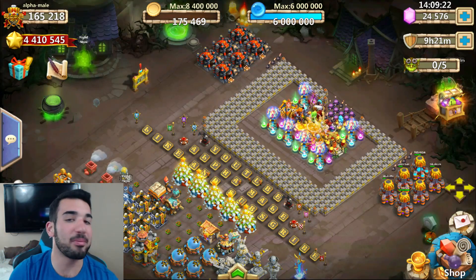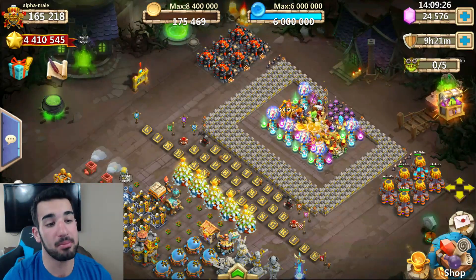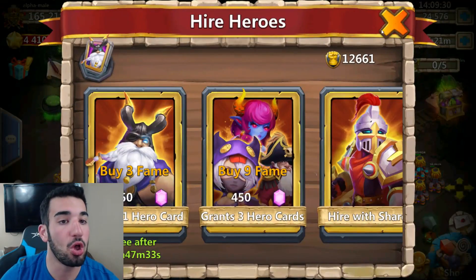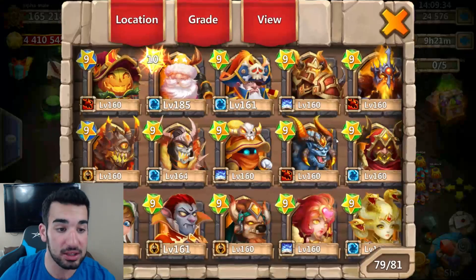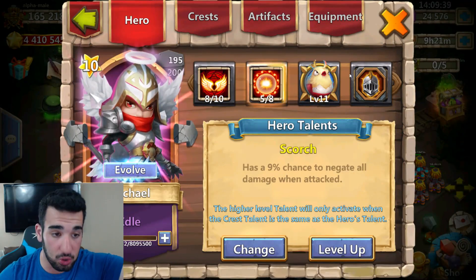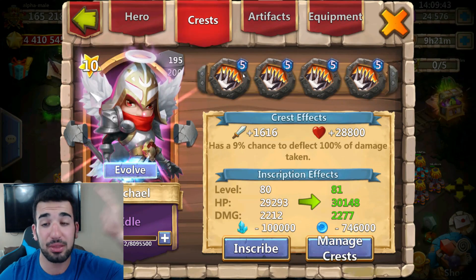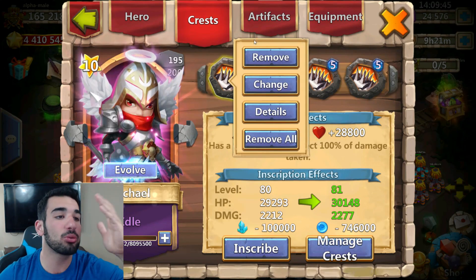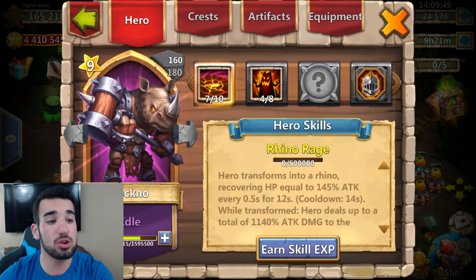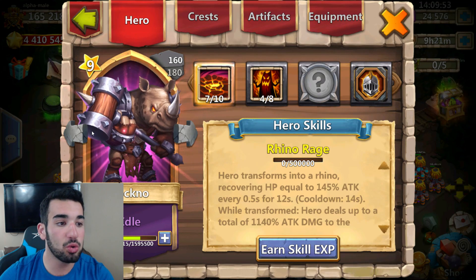What is up guys, Alpha Male here — we're back again with another Castle Clash video. I am on my main account. A lot of you guys were asking about the whole Rock No and Gunslinger situation — I know many of you said I'm extremely lucky getting a 5-out-of-8 Scorch on my Michael, plus a level 5 Blade Shell. And I rolled both a Gunslinger and a Rock No — hopefully I can change the talents today.